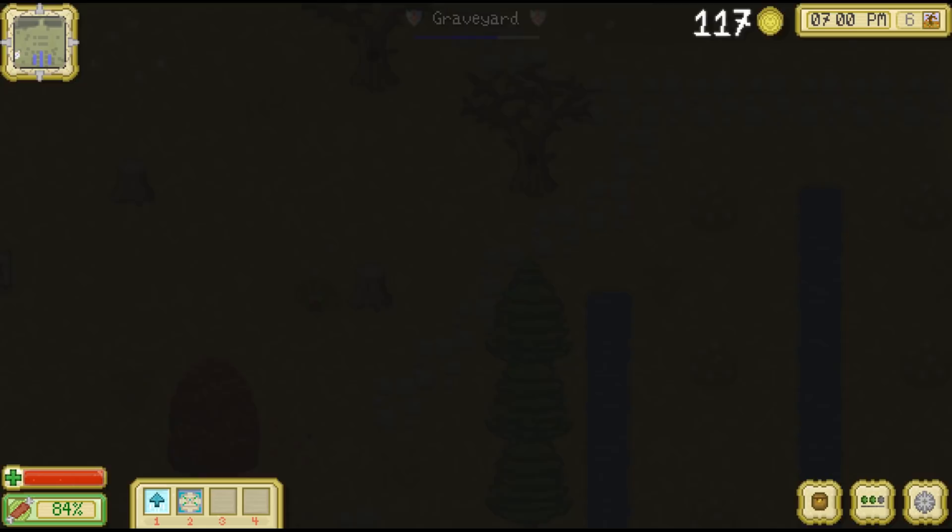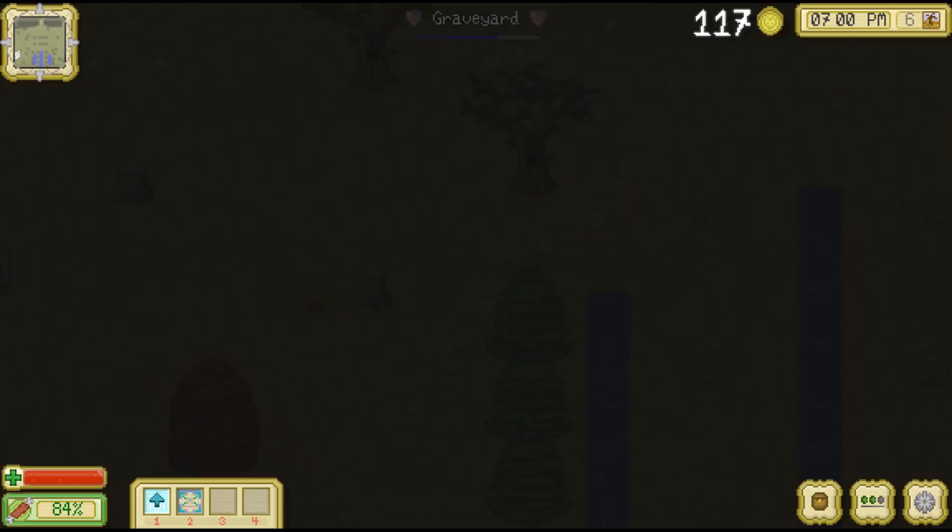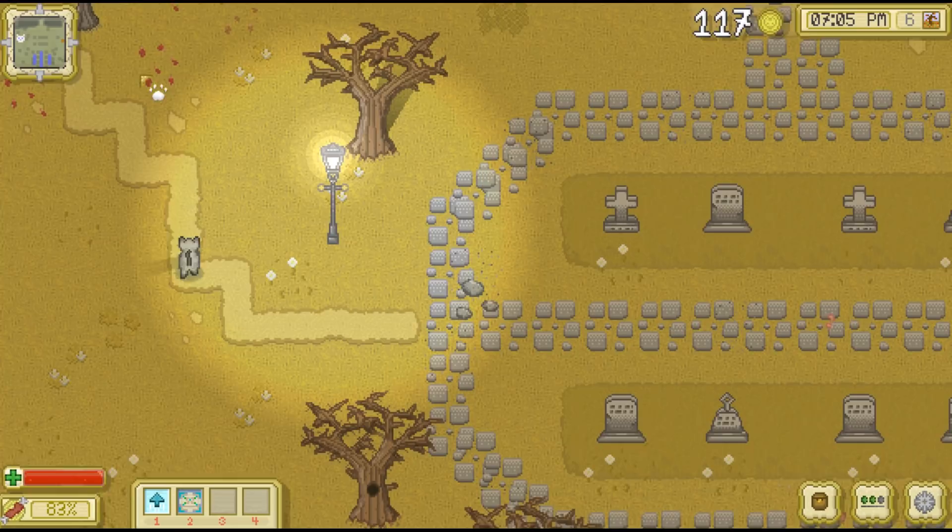And here's the graveyard — this is starting to become our area. I wish that we could maybe change our color there, but I don't think you can. Oh, and Dusty's still here.